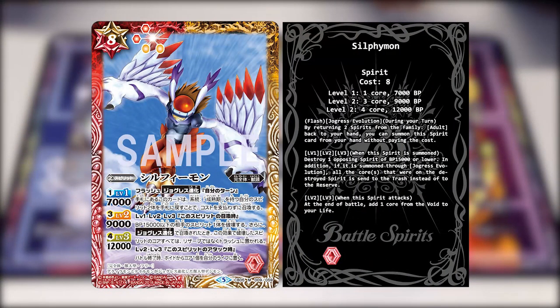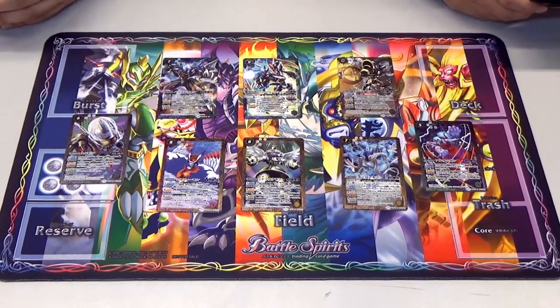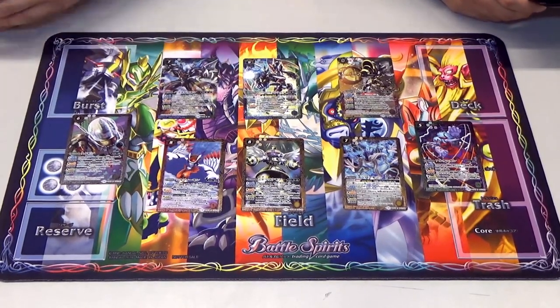Next is Sylphiemon, the Jogress Shinkah form of Tailmon and Hawkmon. Flash Jogress Evolution: during your turn, return two Champion spirits back to your hand and summon this card without paying the cost. At levels 1, 2 and 3, when this spirit is summoned, destroy one opposing spirit of BP 15,000 and below. In addition, if summoned through Jogress, the core on the destroyed spirit is sent to the trash instead of reserve. At level 2 and 3, when this spirit attacks, at the end of battle, add one core from the void to your life. It's nice how the new Digimon sets encompass everything that Battle Spirits has - capabilities for each color like sending a core to life for yellow, sending cores to reserve for purple, etc.